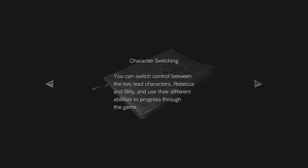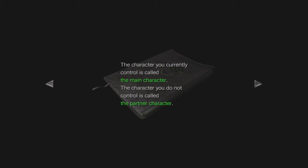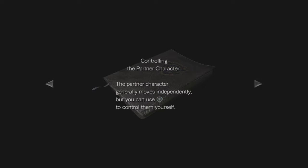Character switching. You can switch control between the two lead characters of Becca and Billy and use their different abilities to progress through the game. The character you currently control is called the main character. The character you do not control is called the partner character.